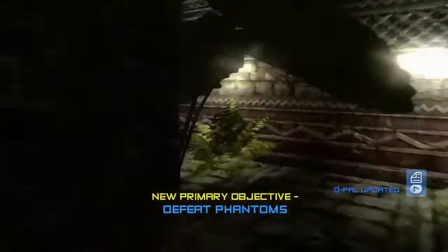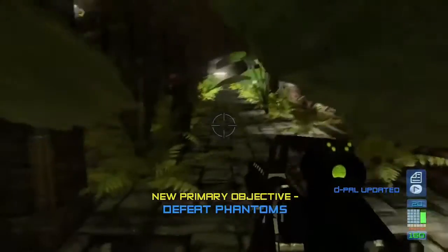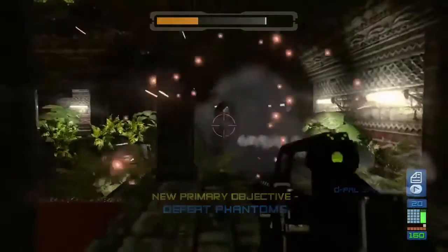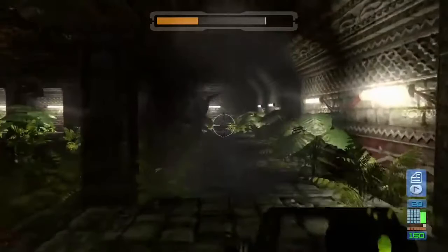Take out your Super Dragon and turn left to eliminate the last of the first wave of Phantoms. Be mindful that one of them will sometimes run left and try to cross the bridge, and one near the end of the section will sometimes take a while to come around the corner. Now switch to your mines and place them where the second wave of Phantoms spawn in. You'll notice here that I didn't take out all of the first wave, so I had to use one of my mines on them — after this I'll show another run where the boss fight is done correctly.